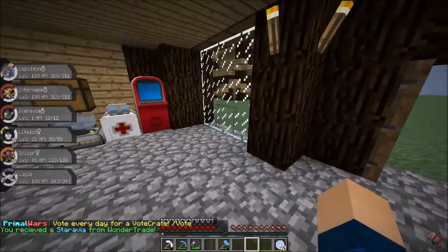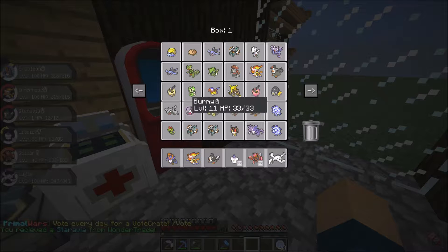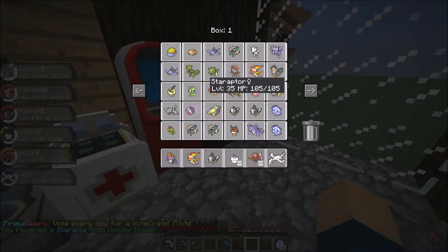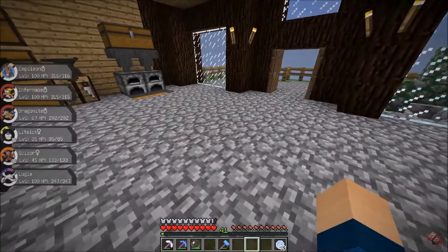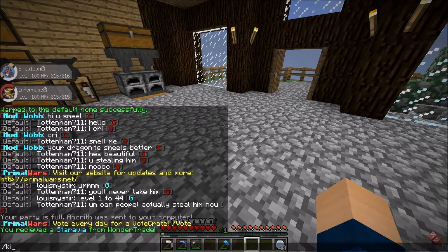I got a Staravia level 1. I'm pretty sure I've got a bunch of Staravias. Well, I already have a Staravia there and a Staraptor, so that wasn't fantastic — let's throw that back in. Let's take a Dragonite out, sure, why not. Let's do my Kits as well.